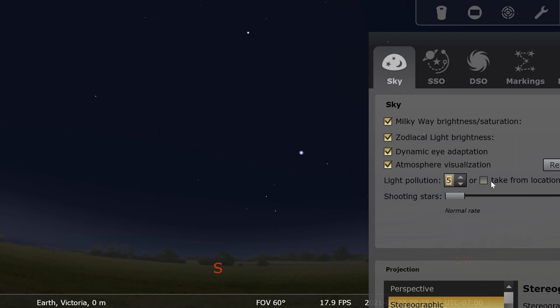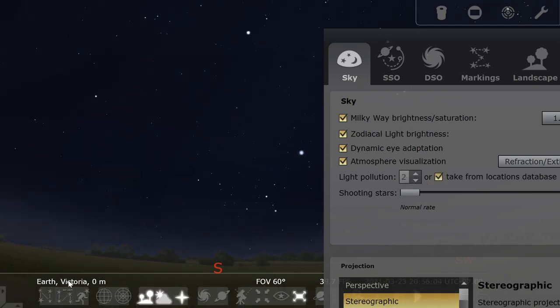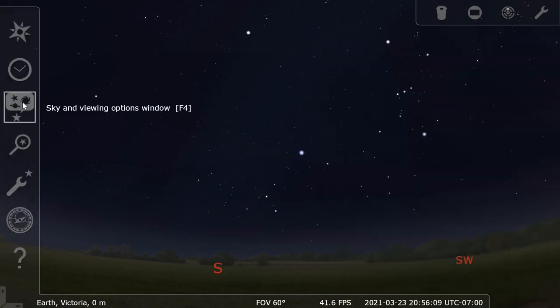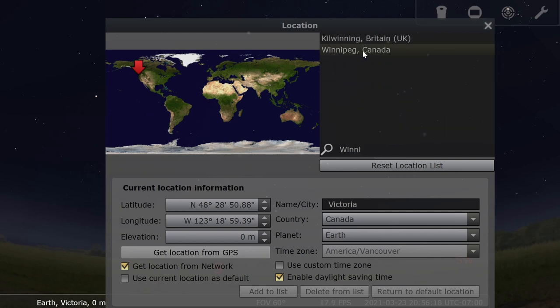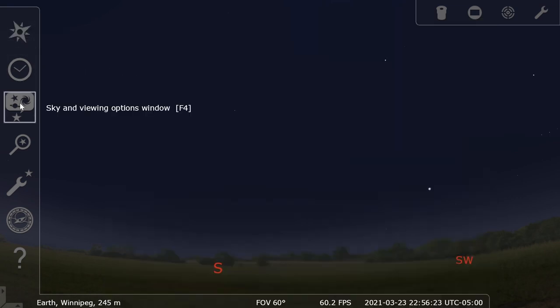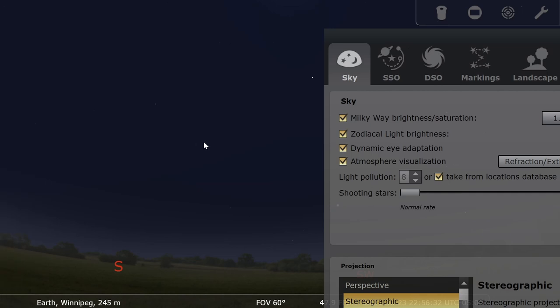In Stellarium, light pollution can be tied to your location. If you check this box, it sets the light pollution to wherever you are. I'm here in Victoria and the light pollution is set to two. But we can go to a different location — like Winnipeg. That's a big city with many lights. You can see some stars, but much fewer than before. The light pollution number is set to eight now.